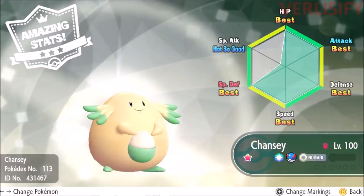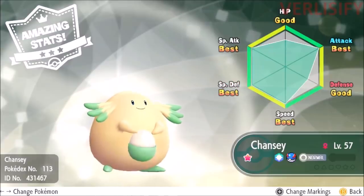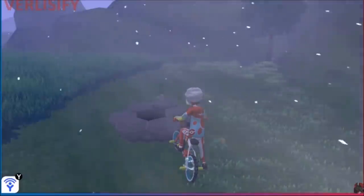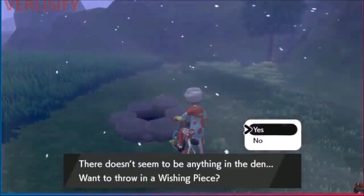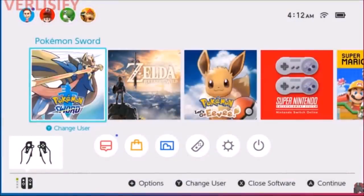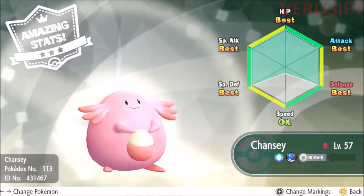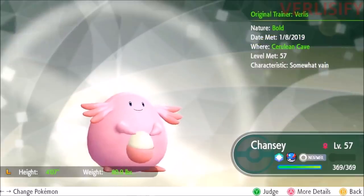Also in Pokemon Let's Go, if you're doing this many Ditto catches and this much chaining, you'll likely end up with a shiny Ditto. This is still much faster than Pokemon Sword and Shield, where a 5-star Ditto raid gives you a guaranteed chance at a 4 IV Ditto or higher, but you have to refresh it, need a purple beam, and hope it's a 5 IV Ditto. With the 30 combo set up in Pokemon Let's Go, you're getting a Ditto or two every minute.